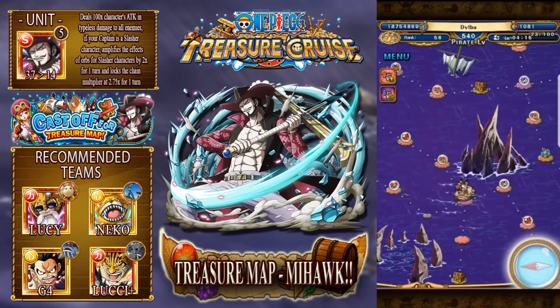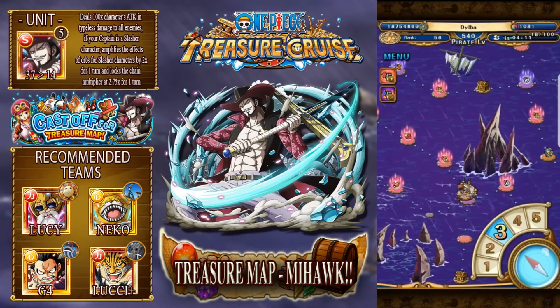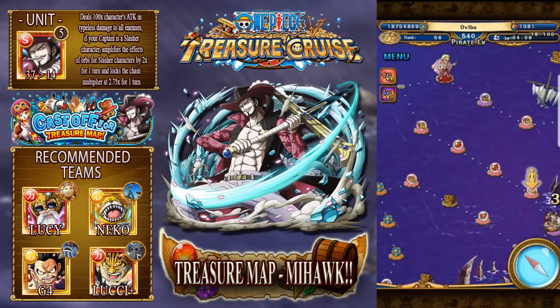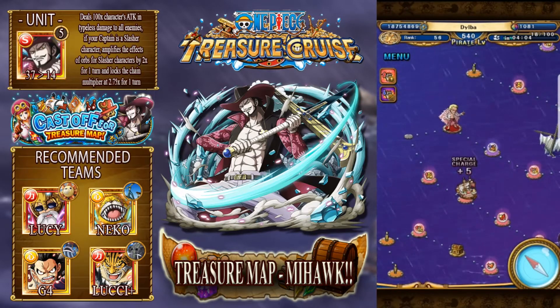This debuff is half attack - 0.5 attack for slashes. So if all your slashes reduce damage that can be a pain in the arse. With some that you get, you might get to the boss Mihawk and have only a negative buff and no positive buff to counteract it, which sucks.